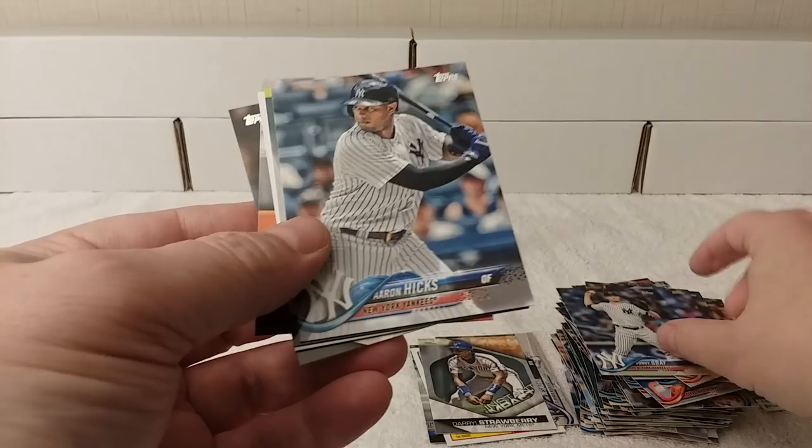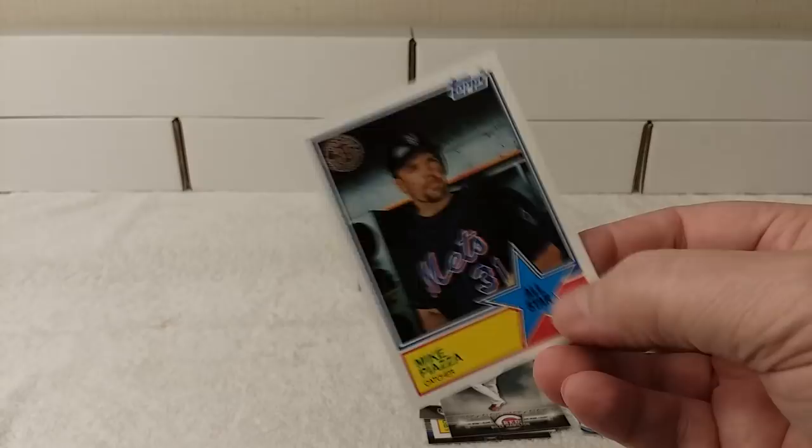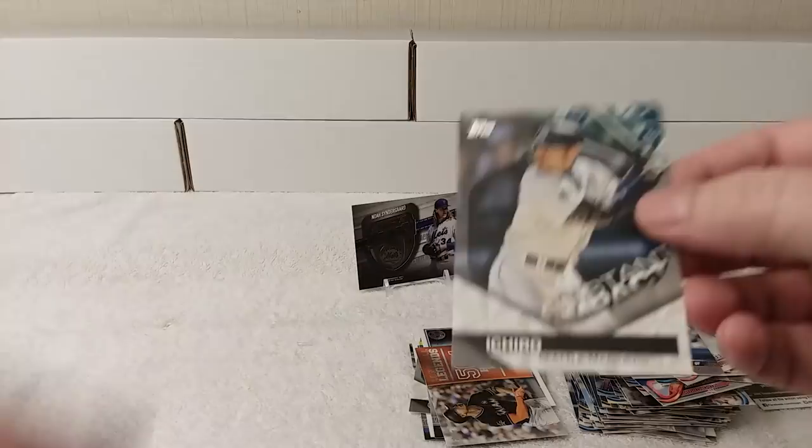A Glove Work Insert of Billy Hamilton. Mike Piazza 35th Anniversary All-Star Replica card from 1983. Long Ball Legends — home run number 504, 504 feet. I was going to say he has 500 home runs — a 500-foot home run. Giancarlo Stanton. And then Instant Impact — Ichiro.